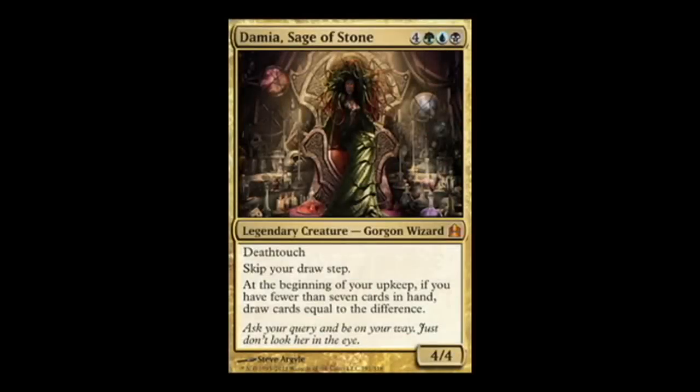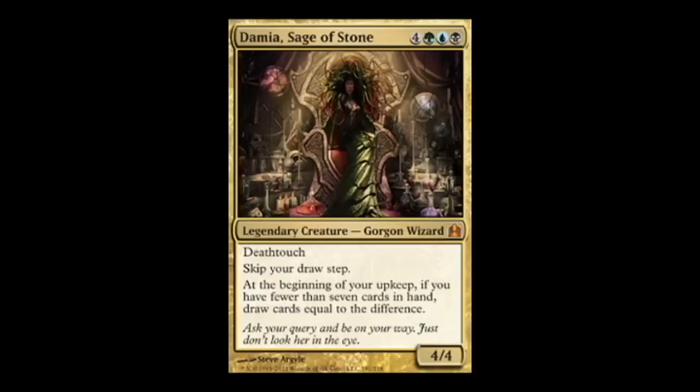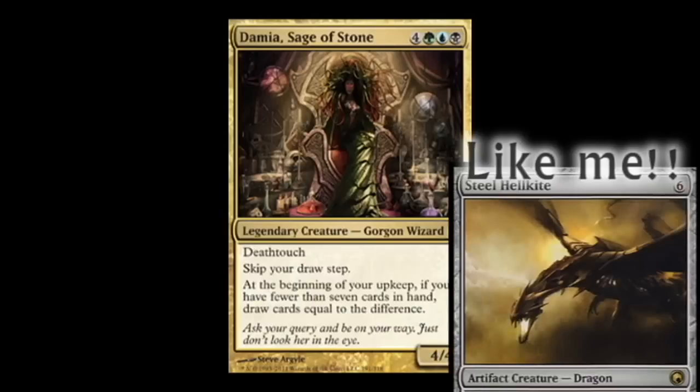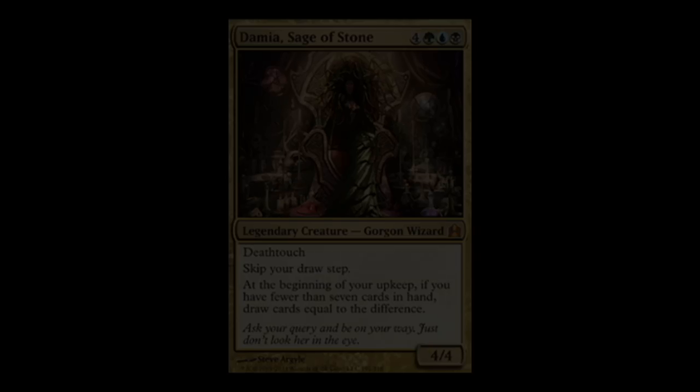Now onto the revisions for Devour for Power. We decided that we would focus on a deck that used Damia as the general. Even though you could have made one for Mimeoplasm, you would need some pretty expensive creatures to make the deck worthwhile. With Damia, you can afford to spend less money on the more expensive cards and keep cheaper yet impactful creatures. This also allowed us to include more affordable utility, making for a pretty balanced and fun deck. First, onto the cuts.